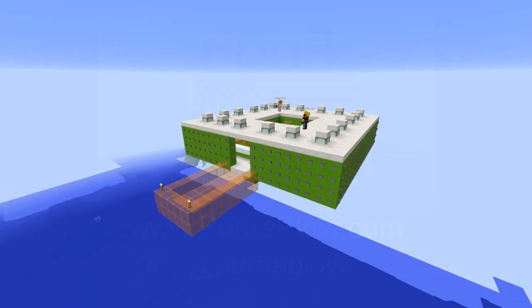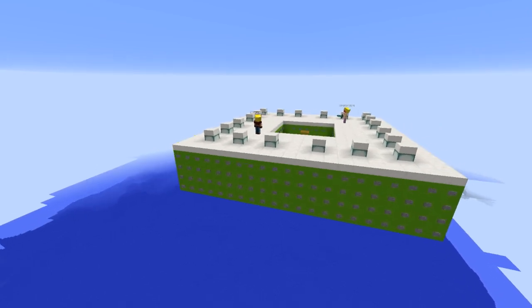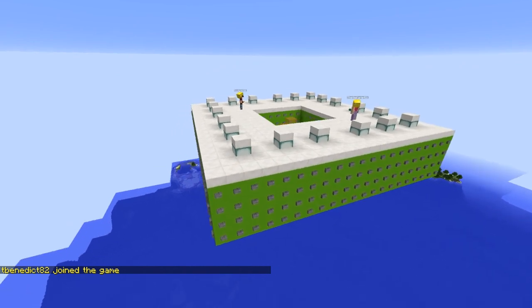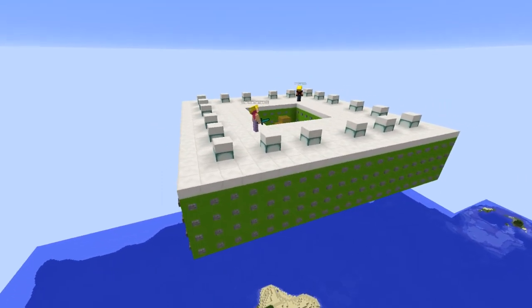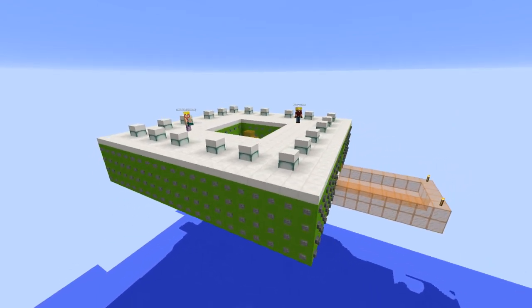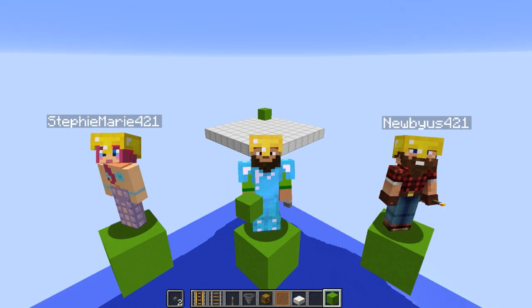What is up guys, it is your boy John here from Puma Plow, and I've got something a little bit different and really awesome for you today. I am joined by Miss Stephanie Marie and Mr. Nubius, and today we are going to be building this — a shulker shell farm. Let's get to it!